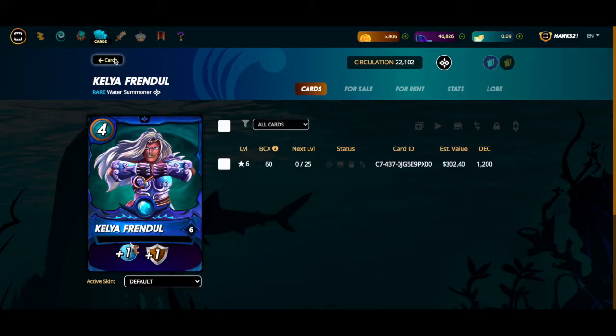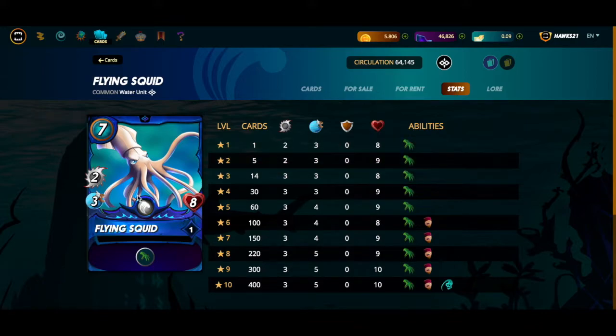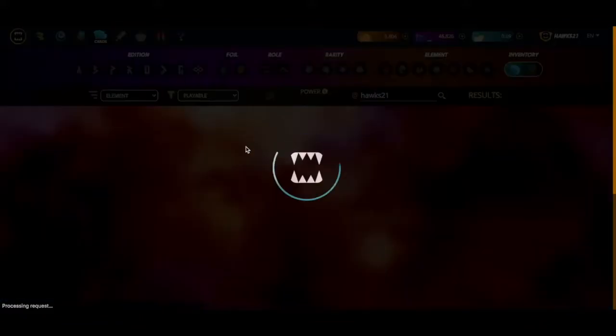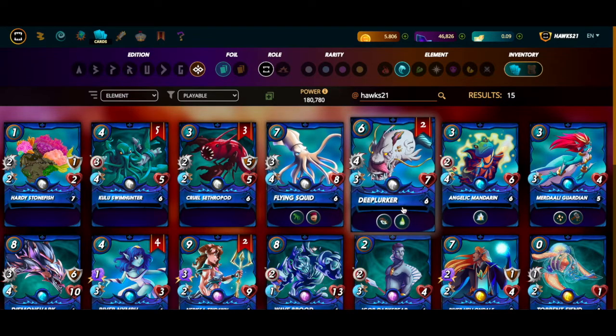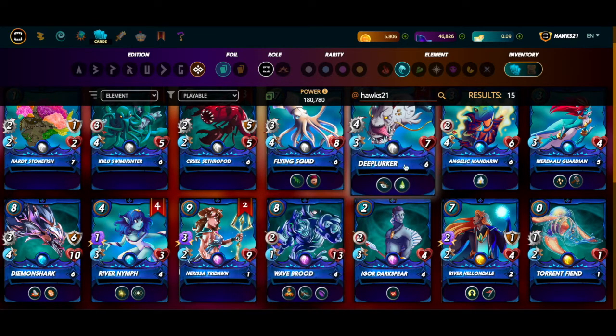Why does the level of monsters matter? If we stay in the water splinter and look at the Flying Squid, you can see that at level one he has two attack, three speed, and eight health. But look what happens when he gets to level three — which is what you can play with a level two Kelya — he picks up a third attack. So if you're playing with a level one Kelya and a level one Flying Squid, you're at a disadvantage against someone who has both leveled up. They'll have one more attack than you. Generally, the higher level monsters get, the more powerful they become — more attack, faster, more health — and sometimes they pick up new abilities.